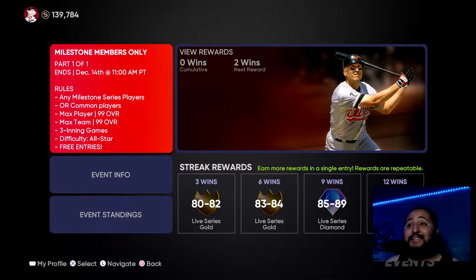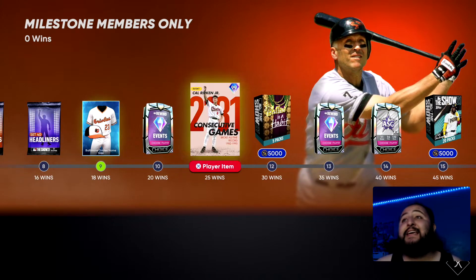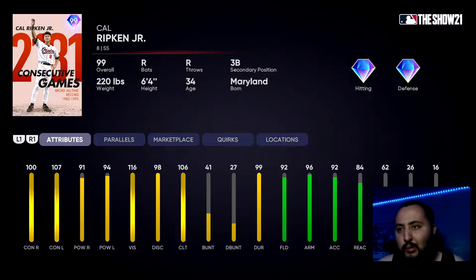Without further ado, let's hop right into today's video. The Milestone Members Only event, part one of one, ends December 14th. I'm recording this the day this video goes up, so that's in 13 days — you guys got to get on your grind. I believe it's 25 wins to get the Cal Ripken Jr. milestone card, which looks pretty interesting. I was never a really big fan of his cards in this game, but if we get him we'll give him a shot.